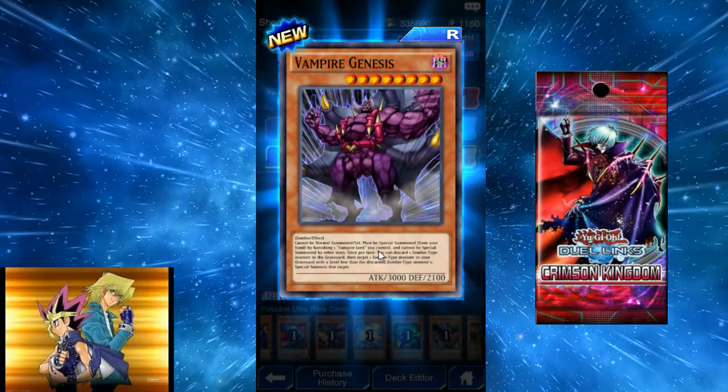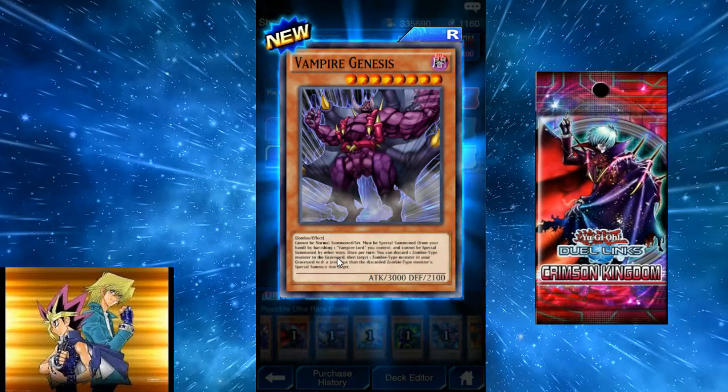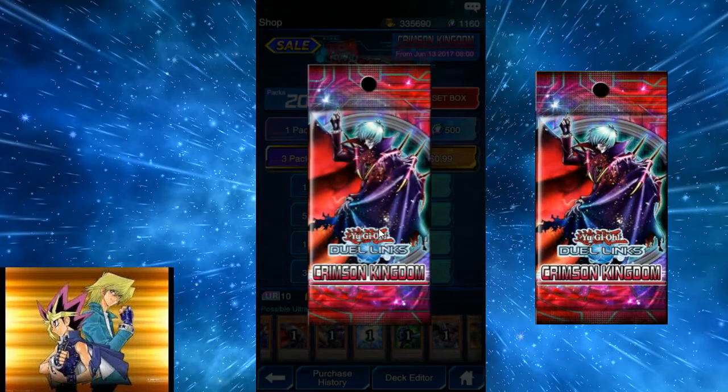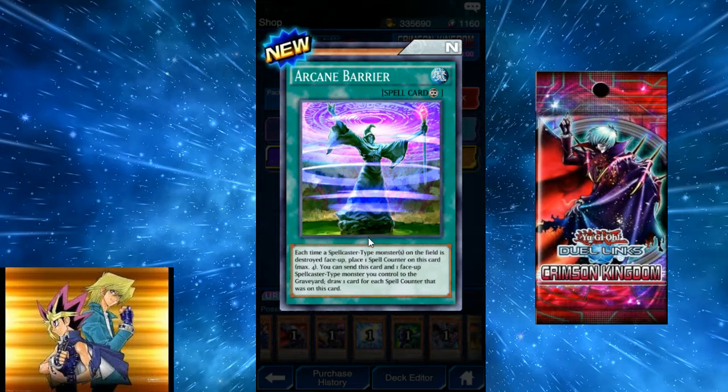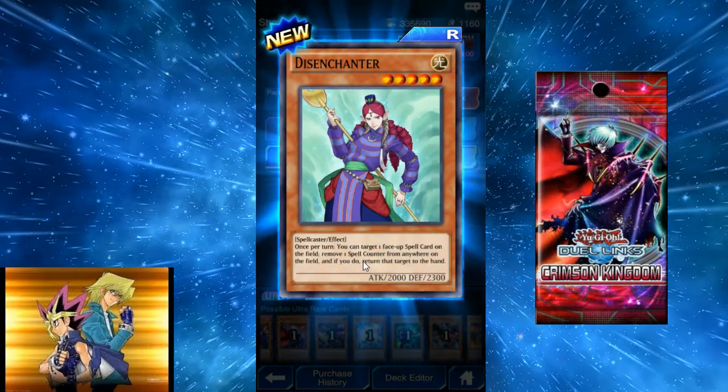This zombie cannot be normal summoned — must be special summoned by banishing one Vampire Lord you control. Once per turn, you can discard one zombie-type monster, then target one zombie monster in your graveyard with a lower level than the discarded card and special summon it. That's a big boy zombie, but it's only a rare — kind of weird. Cabazelius, the 1700 dinosaur for Rex, is pretty good. Each time a spellcaster is destroyed, place one spell counter on this card. You can send this card and one face-up spellcaster to the graveyard to draw one card for each.